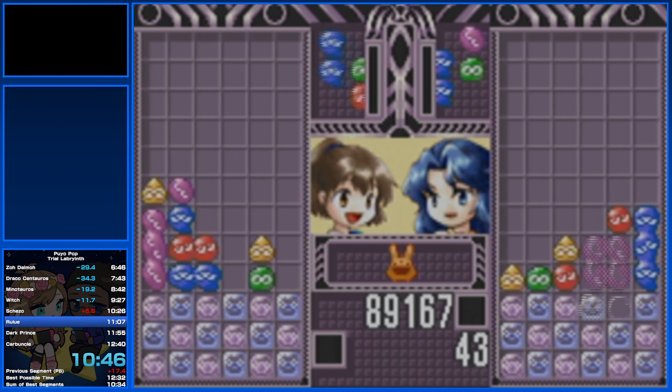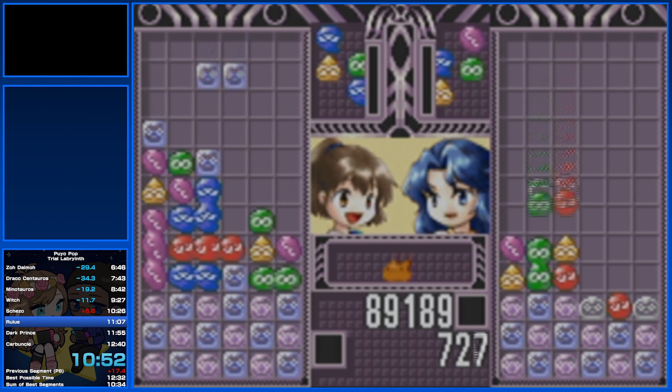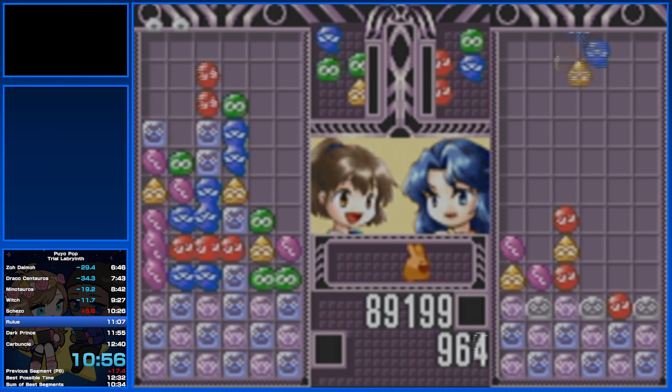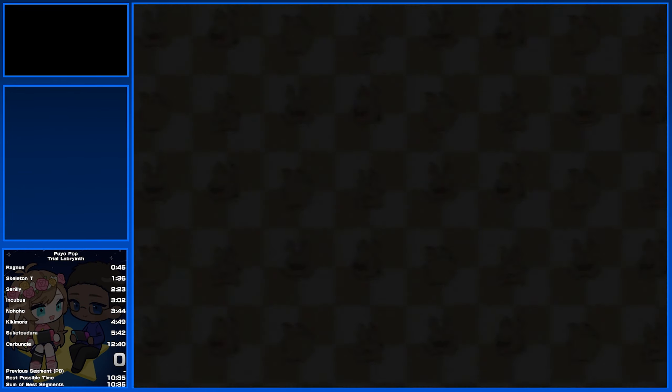Hello, my name is Pease, and this is Puyo Pop, also known as Minute Puyo Puyo. This game released for the Game Boy Advance in 2001 as one of Sega's first games for any Nintendo console after they became third party, and this is Sonic Team's first entry into the Puyo Puyo franchise.